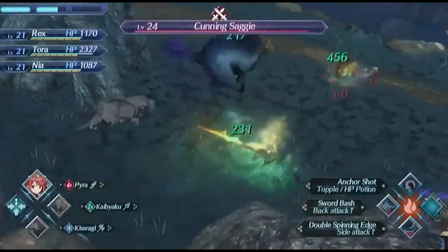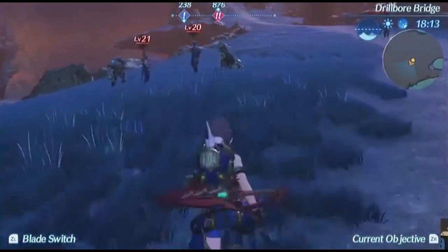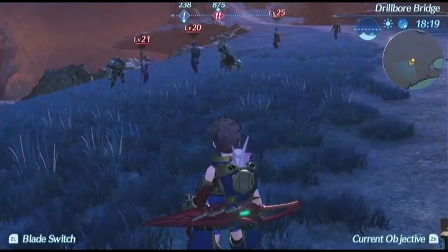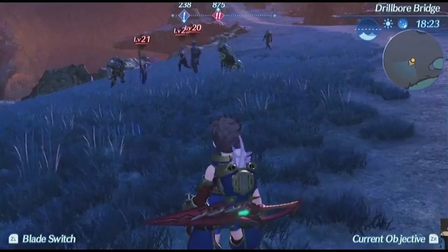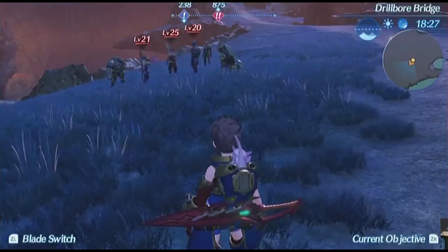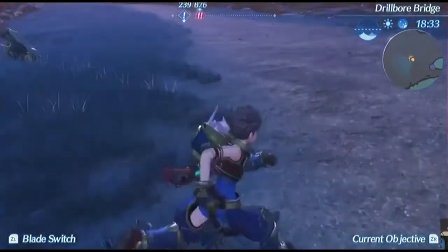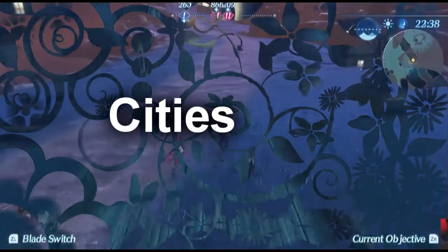Through exploring the environment, you'll also be able to see other Blades and Drivers throughout the world. It's possible that they are hunting you down — they have red bars and look ready to attack. They seem tough because they should have similar abilities to Rex at around level 21. It would be a huge part of the game if you're able to fight other Blades with almost the exact same abilities — minus Pyra — and that would be amazing for the story and the lore of the world.